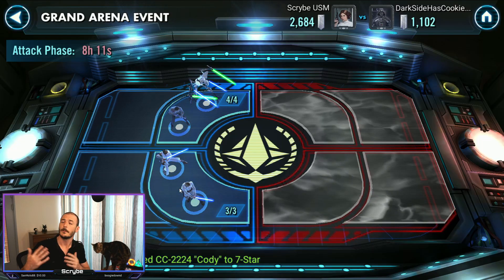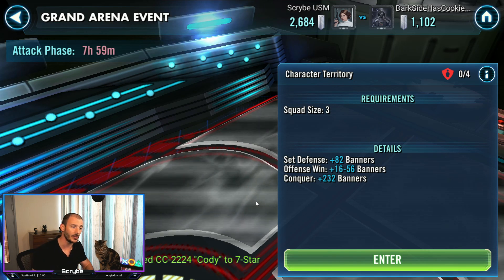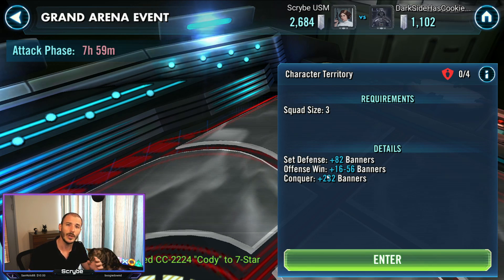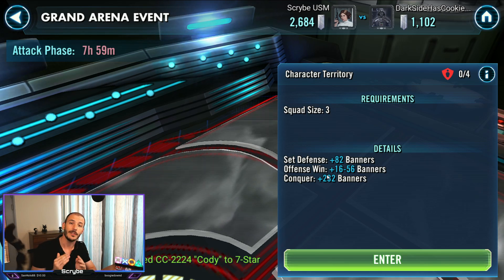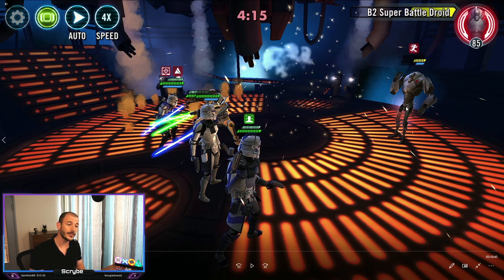The other way to earn banners is by attacking your opponent. Going over to the enemy's territory - when it's not cleared it'll show character portraits, but once it's cleared it'll be grayed out like this. For offensive wins we can gain between 16 and 56 banners. 56 in 3v3 is the highest number of banners you can get for any given win, and those banners are dictated by how well you perform in battle. Let's go over the scoring scheme - I'll take a look at one of my older GAC battle videos and go over how banners are awarded for a victory.